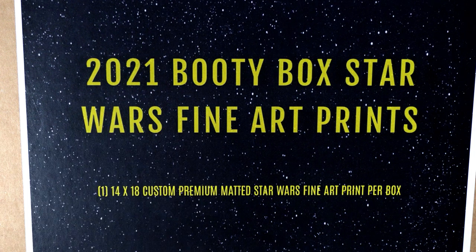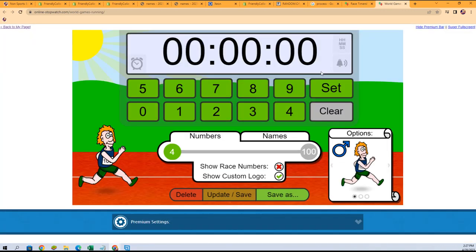Somebody's going to get a fine arts print here, and we're going to start the break off with a little race action where the winner will get four spots.